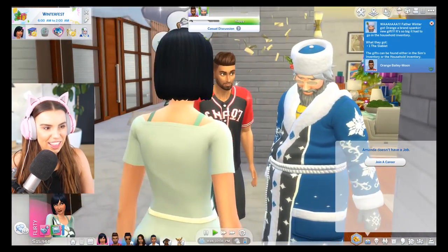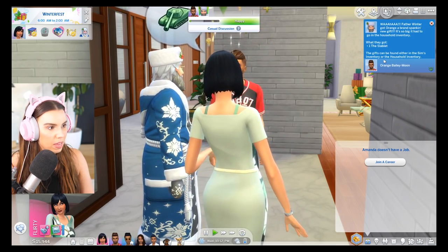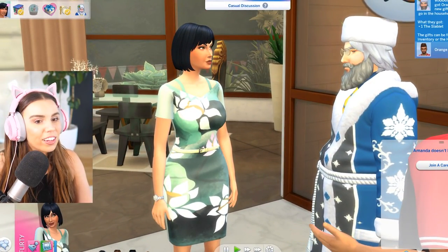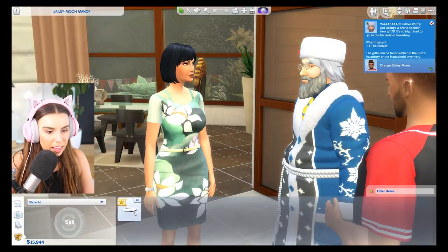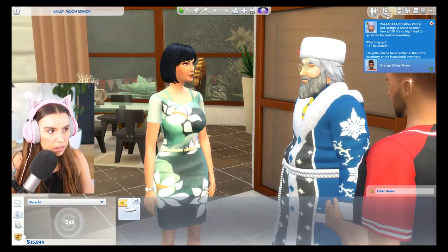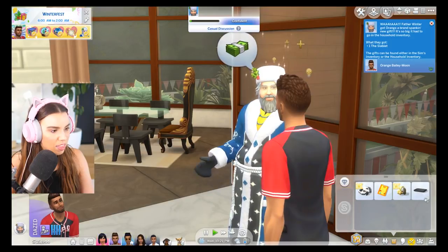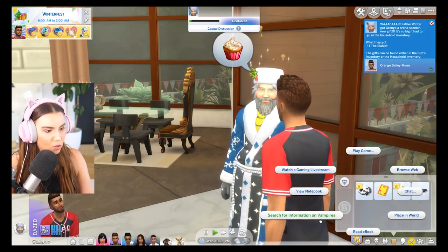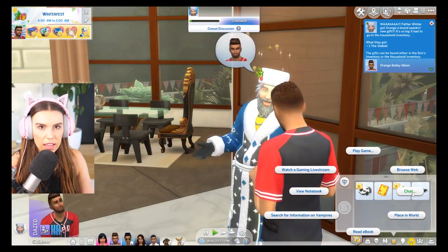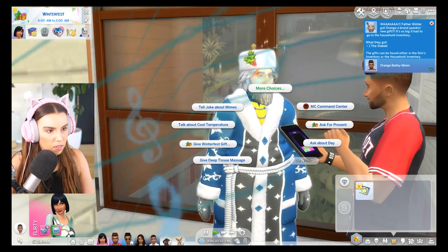Oh, Amanda's feeling flirty — she's like, hello, Father Christmas! Whoa, Father Christmas got Orange a brand spanking new gift — it's so big it had to be put in the household inventory. The slablet. Cool. Oh wait, that's not a slablet — the Sims inventory, my bad. This is worth a thousand simoleons, so that's pretty cool. We can watch live streams, browse the web, and we can also use that for the styling career, I think. That's kind of cool. We'll get Amanda to ask for a gift as well — ask for a present.